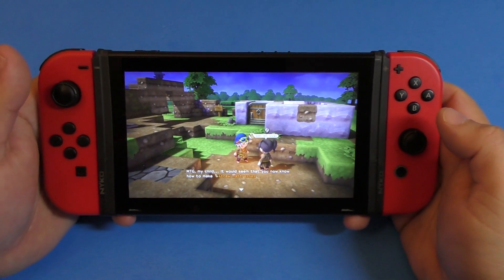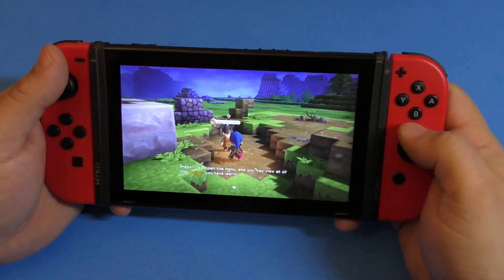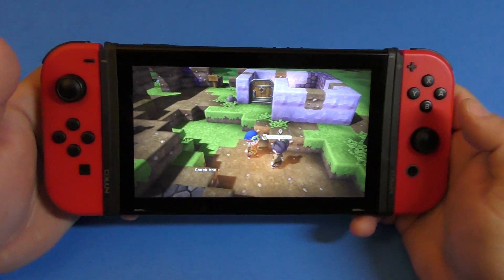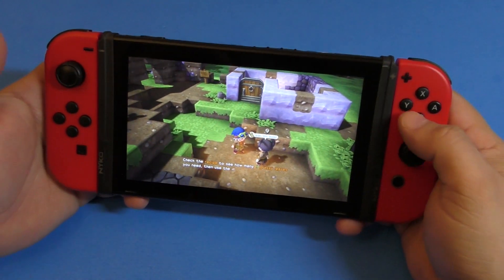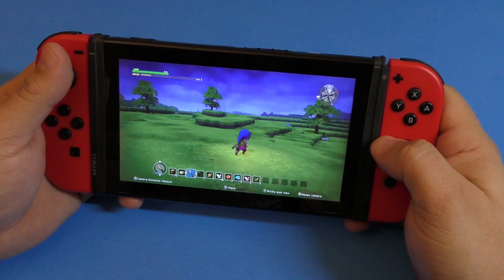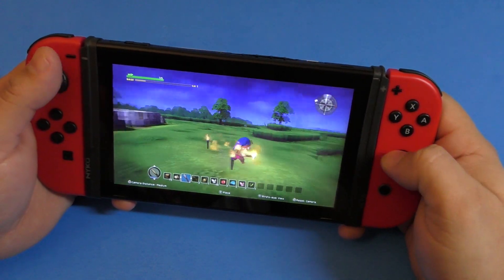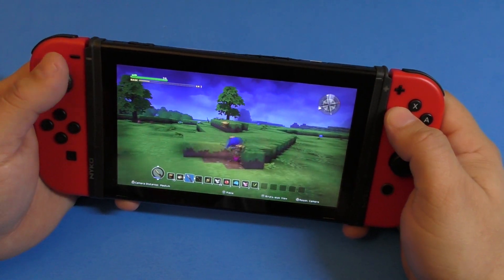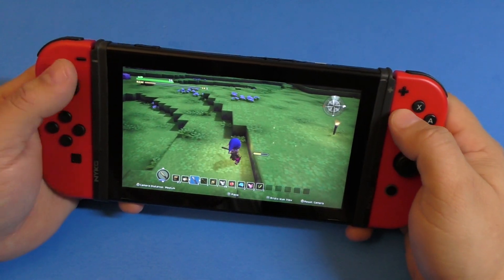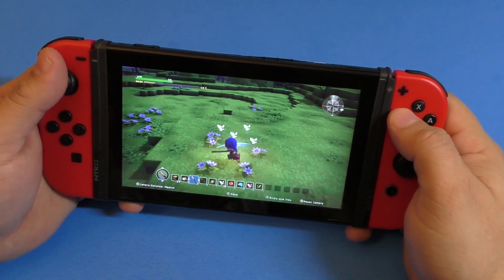I'm going to be ending the video here because it's getting long. I just wanted to talk a little bit about the Nintendo Direct and show you guys a little bit of the demo for Dragon Quest Builders. This game is actually going to come out on February 9th. If you like these types of games, I think you're not going to be disappointed — it looks great playing on the go on this big screen. I think it's going to be a good port to the Nintendo Switch and it actually runs really well. If you like Minecraft and dungeon crawler games, this game is perfect for you — it has a lot of Minecraft elements like gathering stuff, destroying things, gathering blocks, and it all looks really cool.